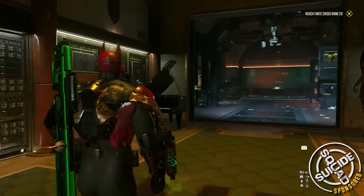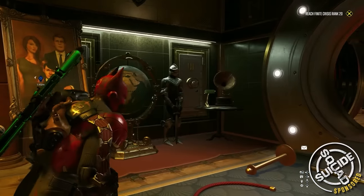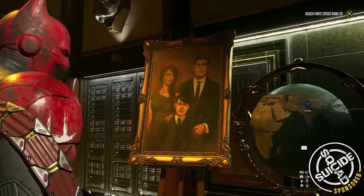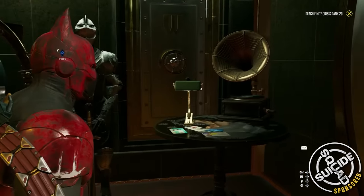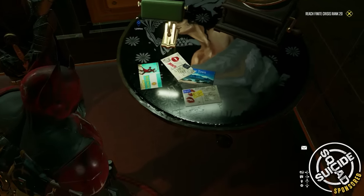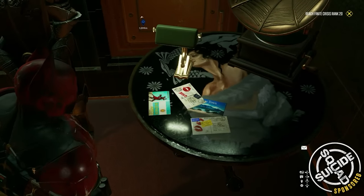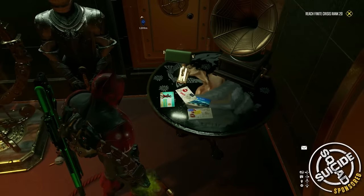Just as you enter the main vault in the Wayne Bank — when you're about to approach Wonder Woman making the Kryptonite shield — if you quickly look to the right, you'll see a painting of the Wayne family. And just to the right of that, you'll see some postcards with kisses and XOXOs signed by an SK — that would belong to the one and only Selina Kyle, Catwoman.